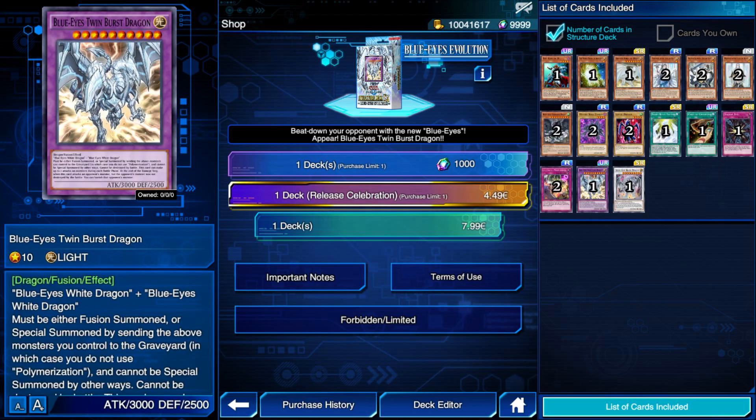Finally, we have Blue Eyes Twin Burst Dragon, a contact fusion monster that can be summoned by two Blue Eyes White Dragons on the field. The card was already available through DSOD Kaiba's skill Ultimate Dragons, but now it can be placed directly in your Extra Deck. Another very good tool for the Blue Eyes Extra Deck, and you won't need more than one or maximum two copies. So as far as new cards go, this EX Structure Deck is actually pretty nice for F2P players.